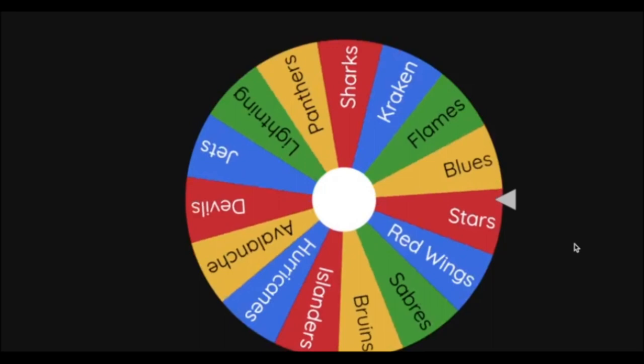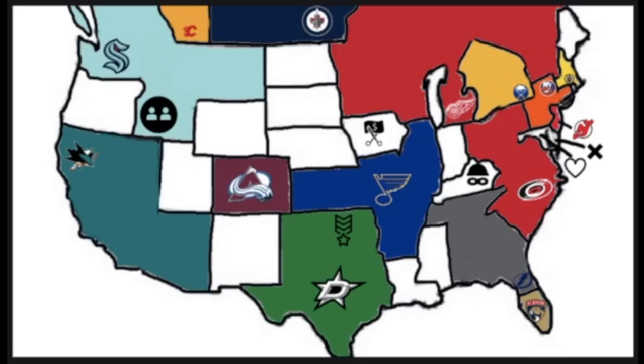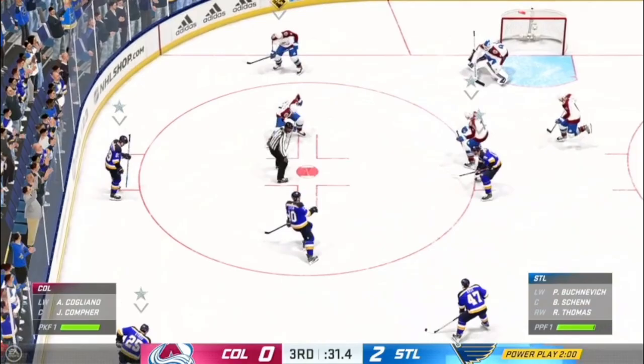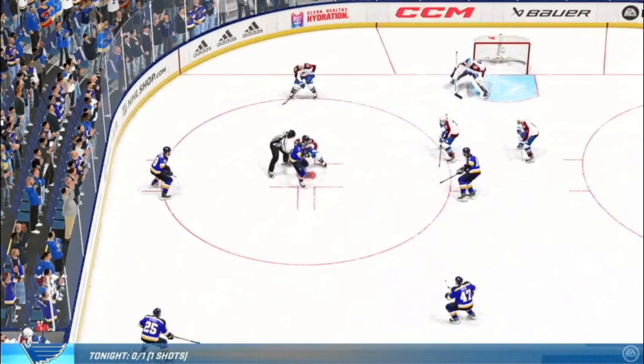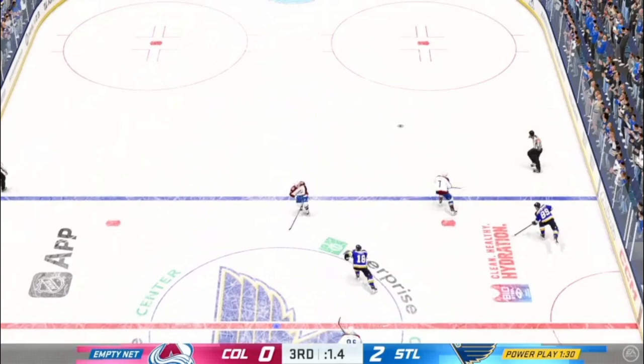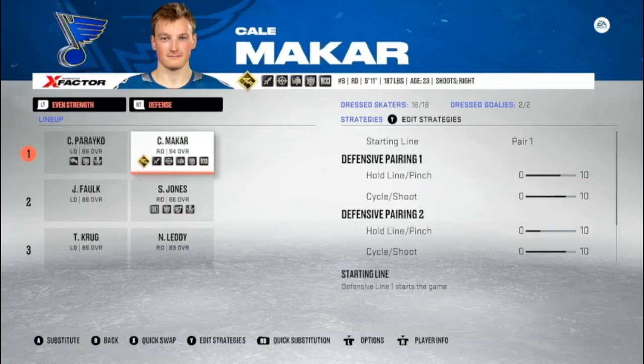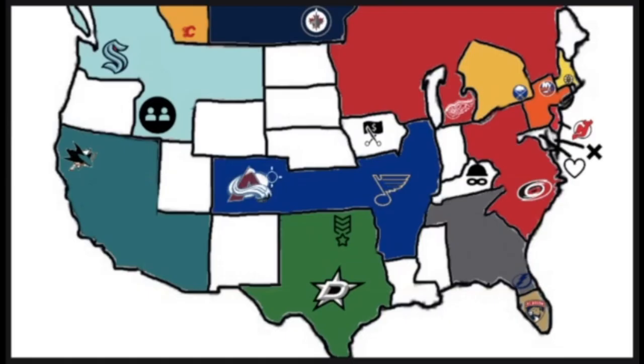Next team is the Colorado Avalanche — the defending Stanley Cup champions — heading southeast to play the St. Louis Blues. With 31 seconds remaining and the Avalanche down 2-0, Nathan MacKinnon takes a slashing penalty. Jordan Binnington has a huge night. Final seconds — that seals it. The Blues defeat the Colorado Avalanche on home ice. The Blues first added Seth Jones from the Blackhawks and now add Cale Makar from the Avalanche — their defensive core is looking pretty strong. Down to 14 teams.